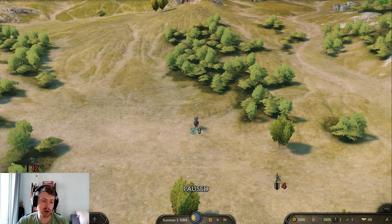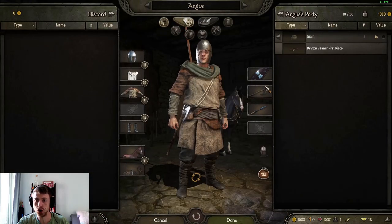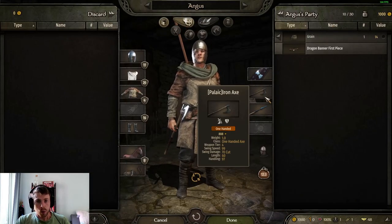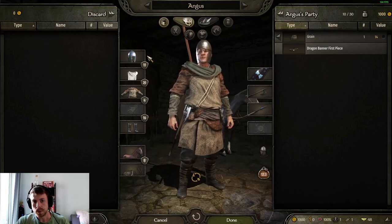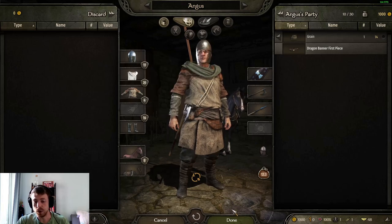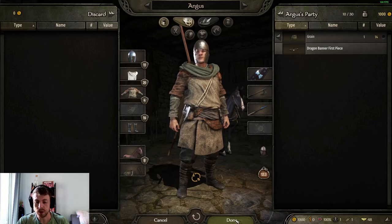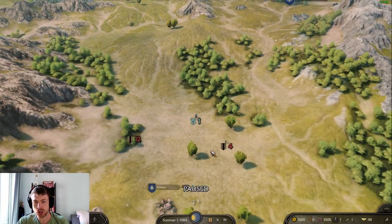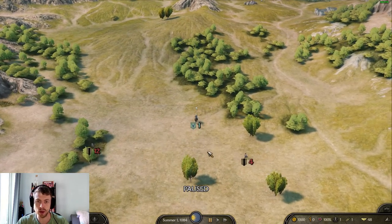Eagle Rising is a really awesome total conversion mod that adds a bunch of weapons, armors - just basically a total conversion that adds a completely new aesthetic and feel to the game. You do have different factions, the Romans being the most obvious one, but the Celts are another one that I'm going to explore a bit in this video to give you guys a flavor of what it's like.